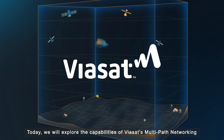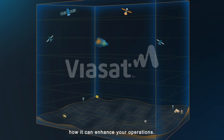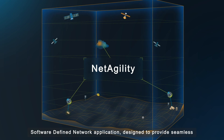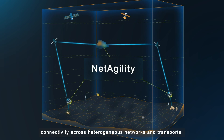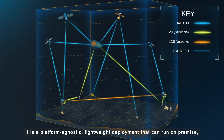Today, we will explore the capabilities of Viasat's Multipath Networking and how it can enhance your operations. At the core, Viasat's Multipath Networking is NetAgility, a full-featured software-defined network application designed to provide seamless connectivity across heterogeneous networks and transports. It is a platform-agnostic, lightweight deployment that can run on-premise, on commercial off-the-shelf hardware, or in the cloud. With NetAgility, warfighters gain access to a wide range of capabilities to provide greater flexibility and resilience for mission operations.